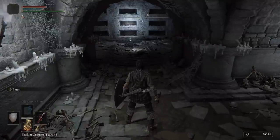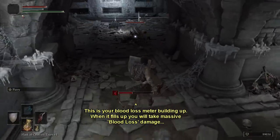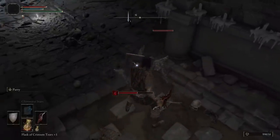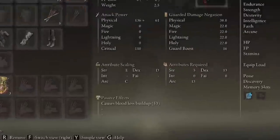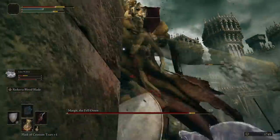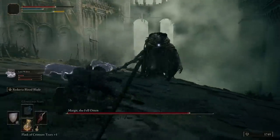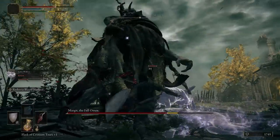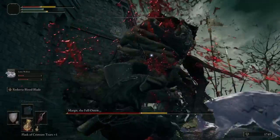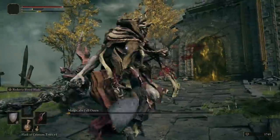Before we get into it, let me quickly explain about the Bleed and Frost status effects. Starting with Bleed: you may have noticed through your travels in the Lands Between that some enemies will build up a blood meter when they attack. When that fills up completely, they'll deal massive damage called blood loss. Using any weapon that causes blood loss build up, you can inflict the same status effect on most enemies when you attack them. The game won't show you a Bleed meter filling up, but it will be happening nonetheless, provided the enemy is not immune. Blood loss damage is a percentage of the enemy's maximum health, which makes Bleed weapons especially powerful against boss enemies with big health bars.